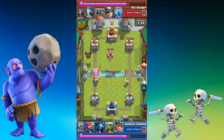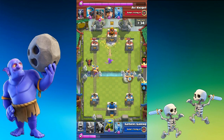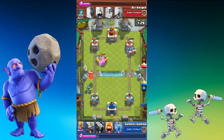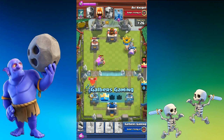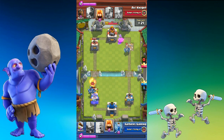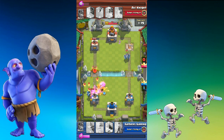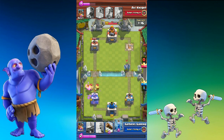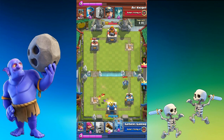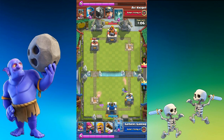It seemed to work pretty well. Here we go on the right — Avi played it right, he put his Elite Barbarians in the middle, but they got distracted by my Barbarians on the left hand side, kiting them back and allowing my Elite Barbarians to take out his tower. Because of that he was able to take out my bottom left tower with that little push.